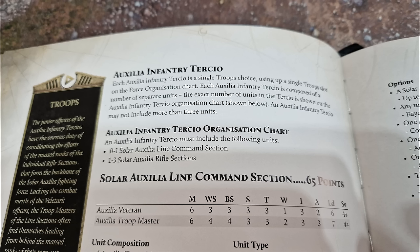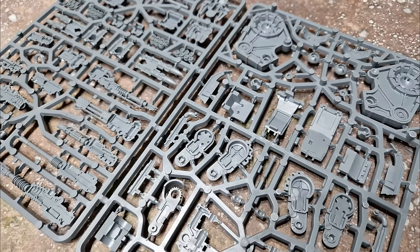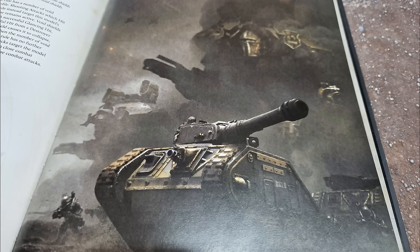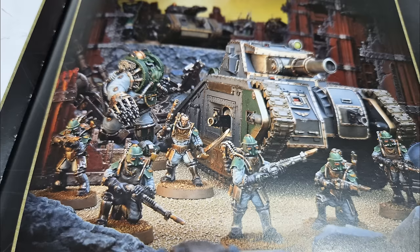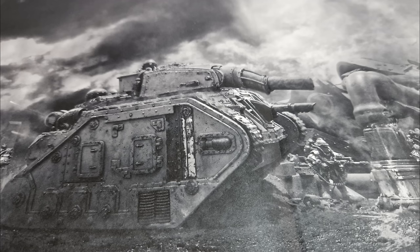Next you have your Infantry Tertio. You can add a lot of these — if you max out your troop slot you can get 24 line units. You're going to lose 20 of them during a battle because they are just humans fighting transhumans, but with Solar Auxilia rifle sections up to 20-man strong, Stubborn and plus one Leadership — with characters or vexillas chucked in for leadership buffs — they hold the line longer. I wouldn't spend too many points on them; use them as screen and bubble wrap. They're here to die — that's old-school Guard tactics from 7th edition and earlier.